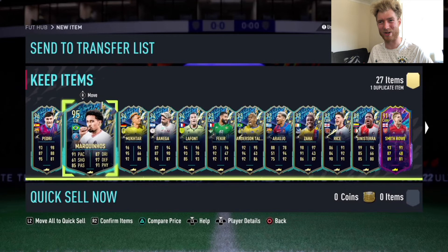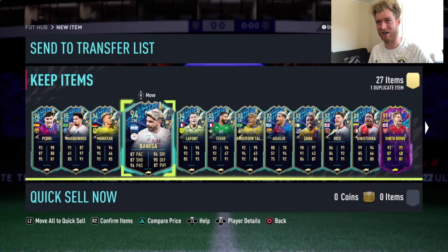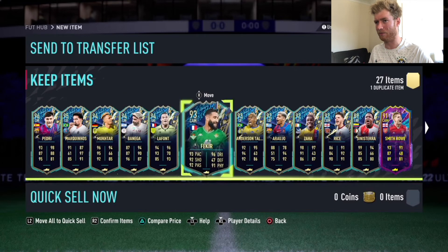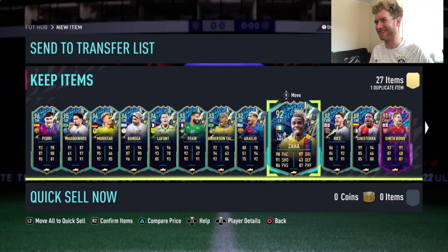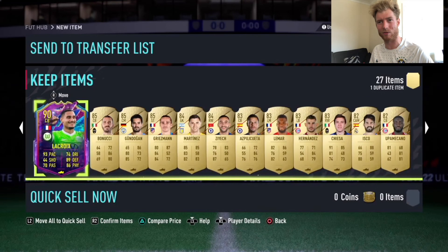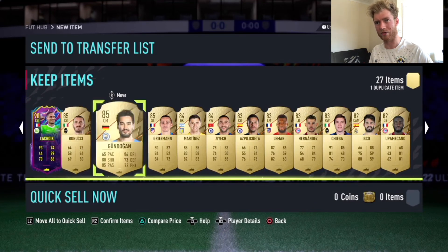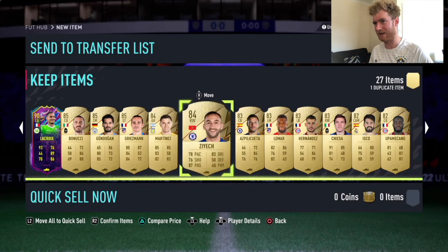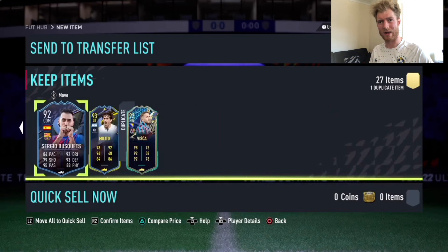So here we go then: 96 Pedri, 95 Marquinhos makes the team, Henny Mukhtar 94 like I mentioned earlier. Very nice. 94 Banega, 94 La Font, 93 Fakir and Suntaliska — I'm not going to bother pronouncing his name. 92, 92 Zaha, 92 Rice as well. 91 Smith Rowe, and 90 Lacroix to almost finish off the special cards. Of course we've got a duplicate on the end. A few 85s, three 84s and 83s, and two 82s. A duplicate on the end, a 93 Milito, and a 92 Sergio Busquets to end us off.